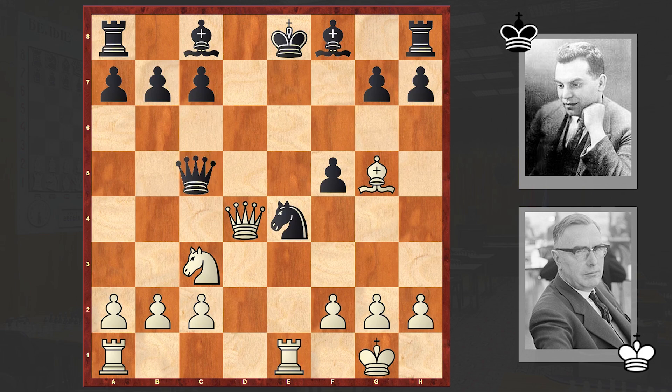Earlier both players had this position. In 1914, Richard Reti had this position with the black pieces against Paul Krueger. In that game he played Qc5, which is the best continuation for black.